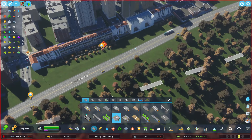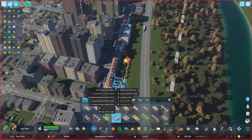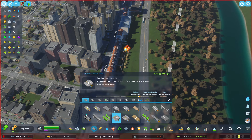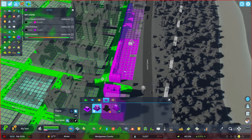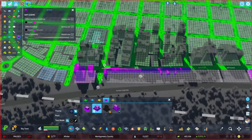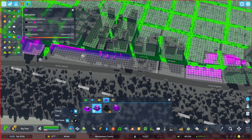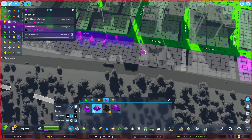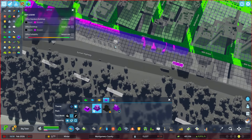Before I started recording, I was sitting here and I really do not like how these French offices are sitting. So what we're going to do is make them medium density — make this zone along here medium density North American, and hope that we get something solid.